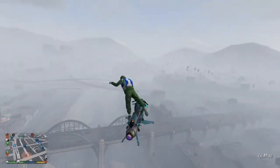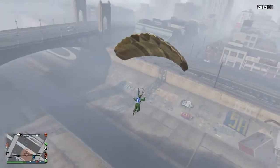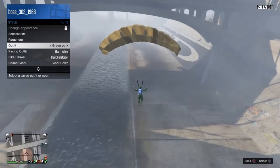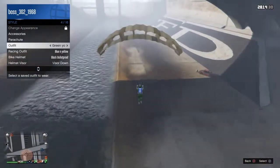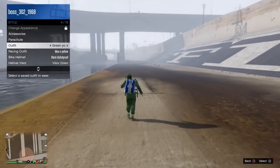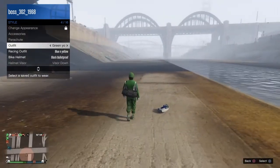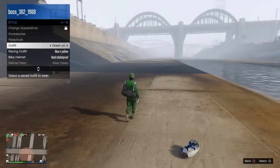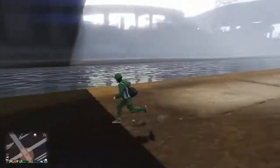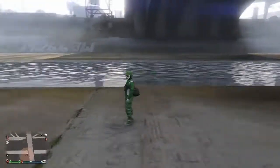Jump off and open the interaction menu. Go to Style and hover over your outfit. As soon as the bag comes off your back, spam the X button to select the outfit. You'll now get the duffel bag. Now I'll show you how to save it.